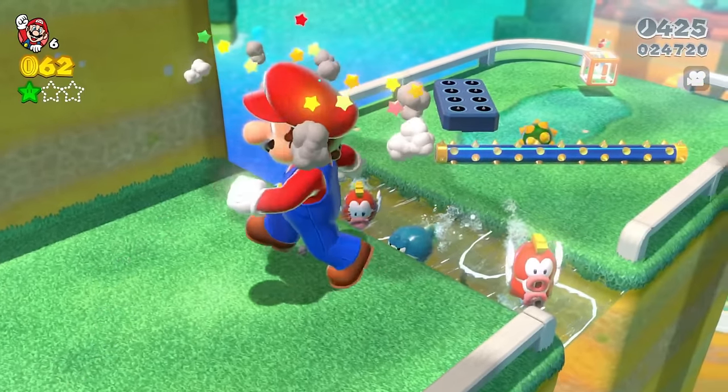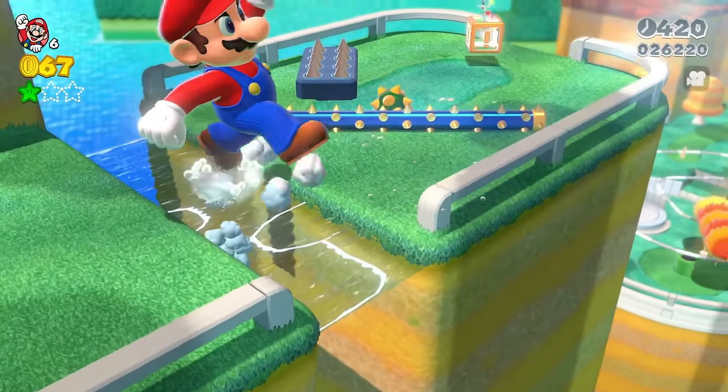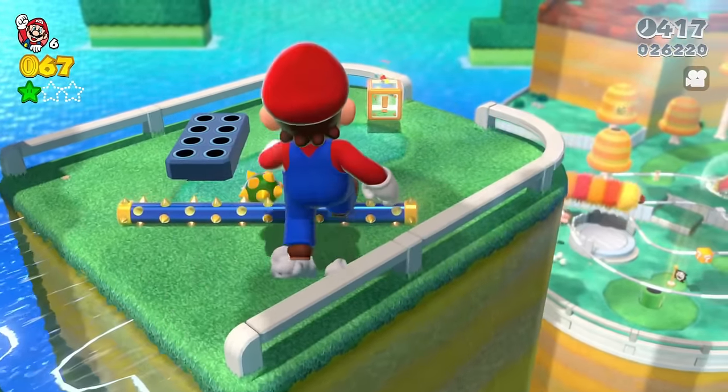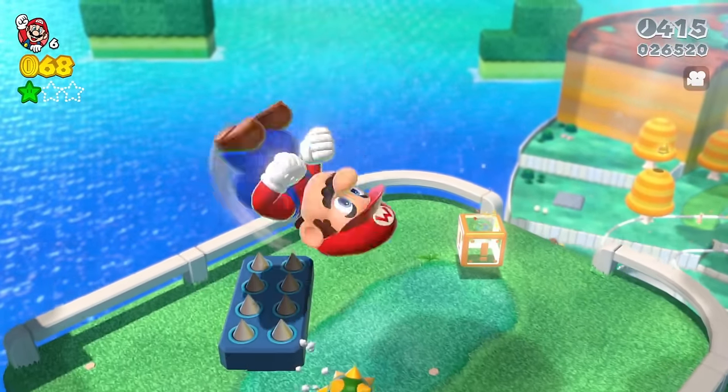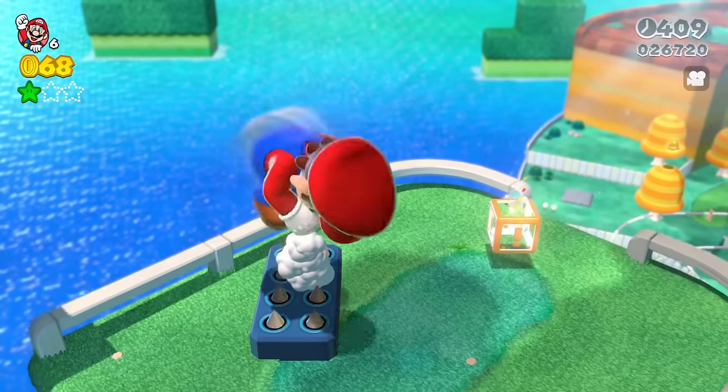Let's defeat some more enemies — we've got some Cheep Cheeps and some Mad Pools in here. Some of these spiky things: we can destroy the spiky bar with Giant Mario, but not all of them. Actually, we can destroy that one with the Ground Pound — I didn't know that.